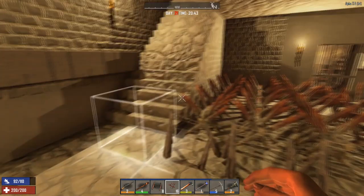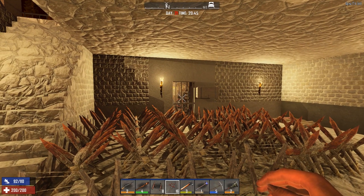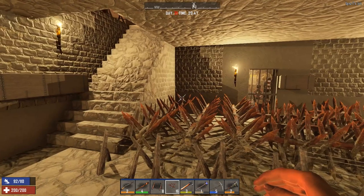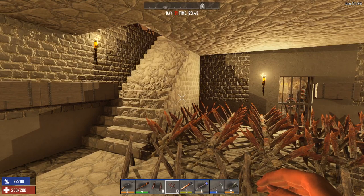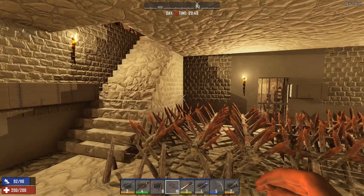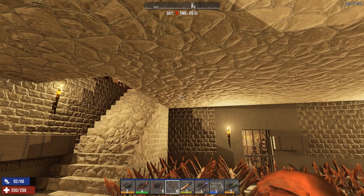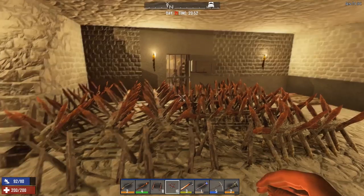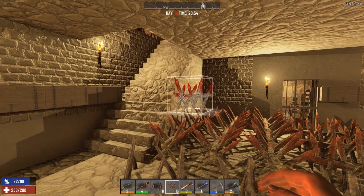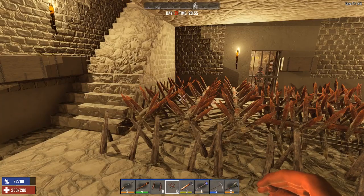Last horde night they got through the metal door — not the real sturdy one, just the original one. They got through it and were wailing on this part of the wall while I was standing up top shooting them. So hopefully if the same thing happens, they'll come through and get damaged on these spikes and start wailing on the wall while trying to get me.